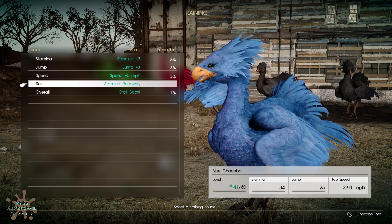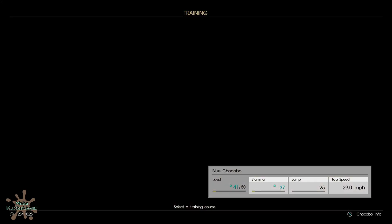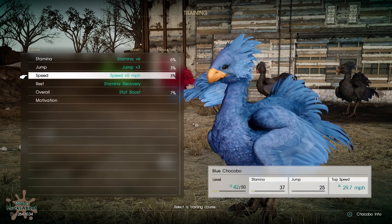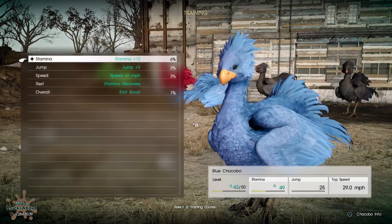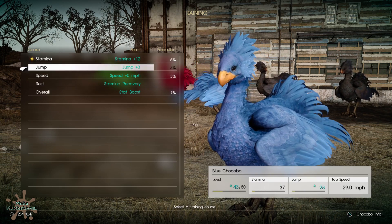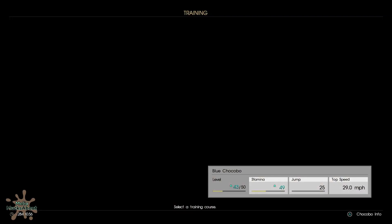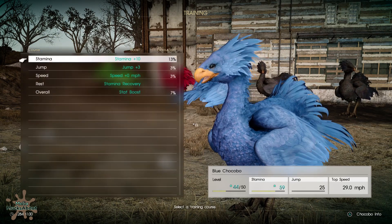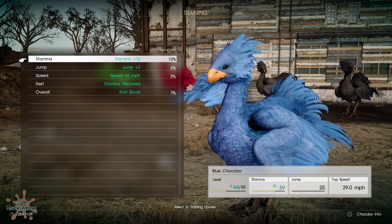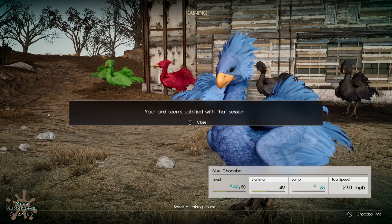Looking down at the lower right, I can see that this chocobo needs stamina and jump, so I'm just going to pick one of those to start off. The chocobo is itching to spread its wings — you can now select the motivation training course. I'm not exactly sure what motivation does, but I believe it puts a little star and tells you what stat they will benefit greatly from. So if we do stamina again, we get the motivation bonus — you can see that little gold star — and his stamina will go up 12. His stamina is now done, so I'm going to switch to jump since we still need it. The exhaustion percentage has gone up to 13%, which is also the risk of injury for your bird.